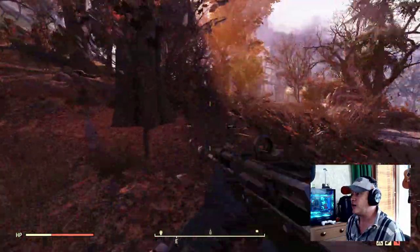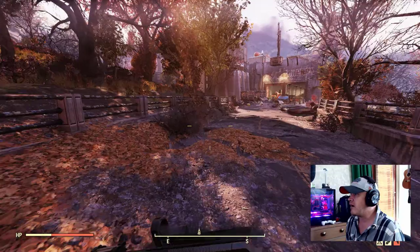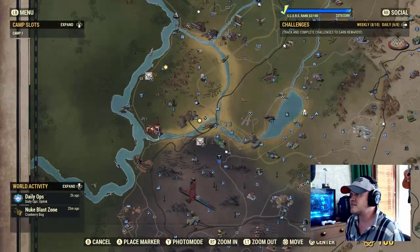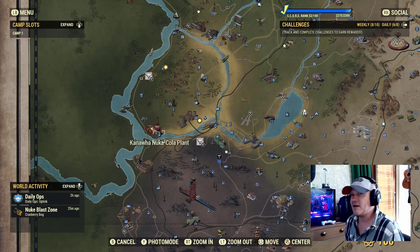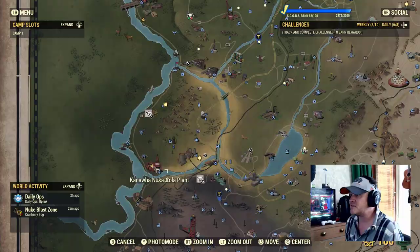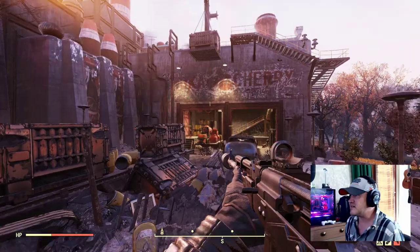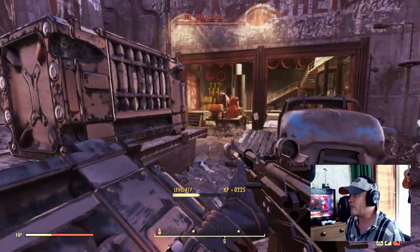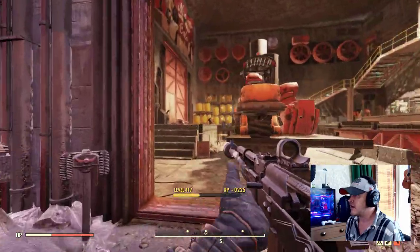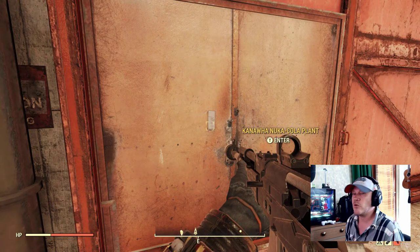Nonetheless, we still got the Nuka Cola plant. When we get into here, on the back of the Nuka Cola plant — kind of center west, still south of Vault 76 — we're coming into the back of the plant. This is the easiest entrance to get to the power armor spawn point here.